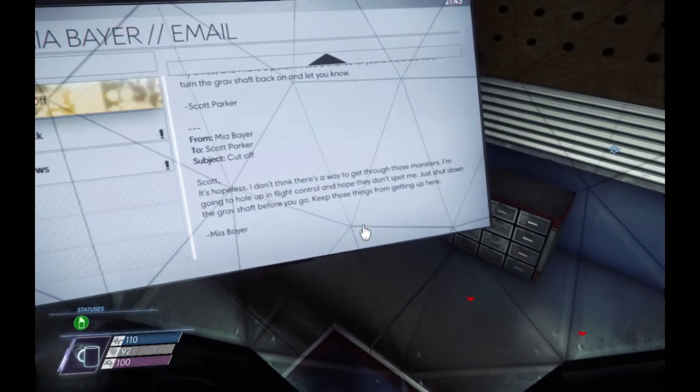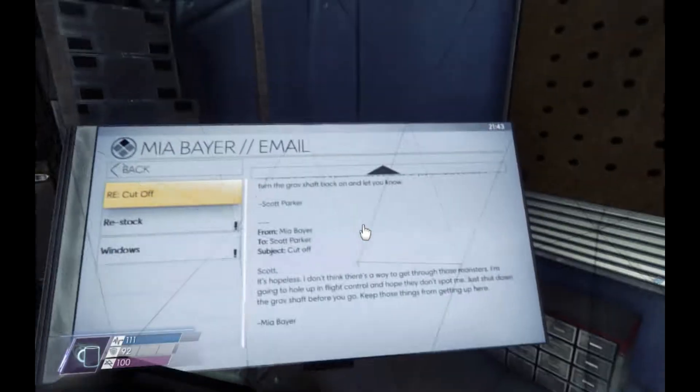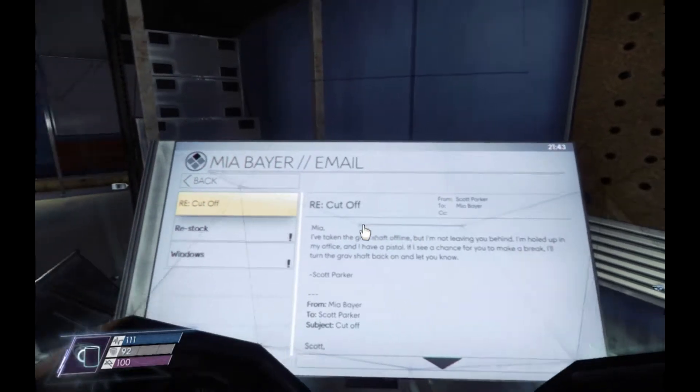Reading emails: 'Scott, it's hopeless. I don't think there's a way to get through those monsters. I'm going to hole up in flight control and hope they don't spot me. Just shut down the ground shaft before you go - keep those things from getting up here.' Response: 'I've taken the ground shaft offline, but I'm not leaving you behind. I'm holed up in my office and I have a pistol. If I see a chance for you to make a break, I'll turn the ground shaft back on and let you know.'